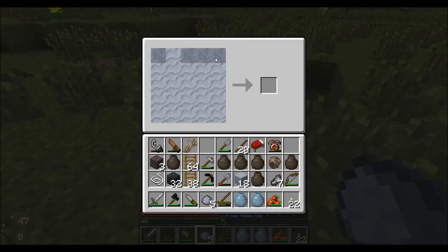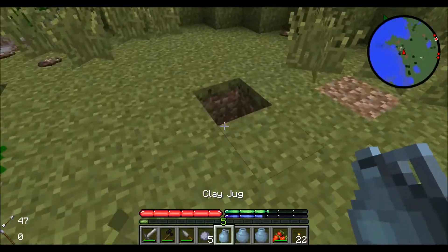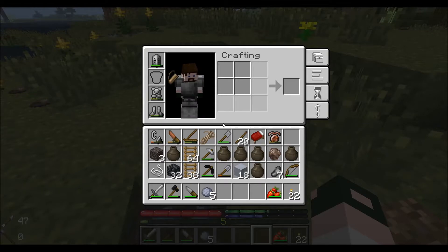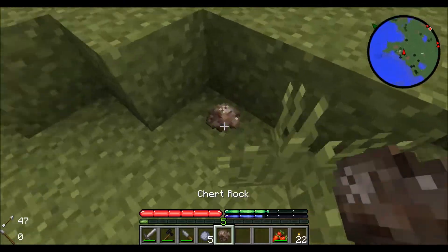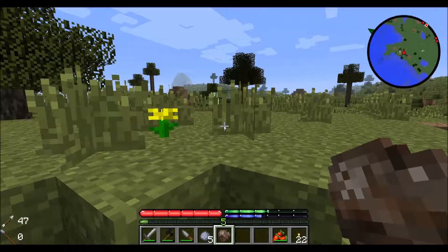We'll do two of each, just like that. Then we will place them into our pit kiln. Next, what we're gonna need is a knife. To make a knife, we're gonna take our rocks and make a pattern like that — gives us two stone knives.